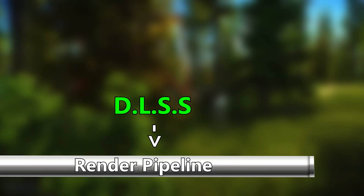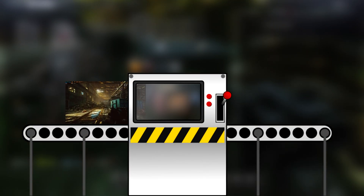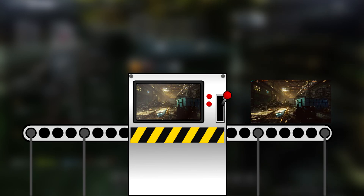DLSS differs from both other upscalers because it is a temporal upscaler that uses AI. Using AI technology called Tensor Cores within the 20 and 30 series cards, DLSS takes data from motion vectors — this group of pixels moves from here to here — along with other details collected over several frames to create a composite higher quality image. This is claimed to be higher quality than native, but this really depends on a game-by-game basis.